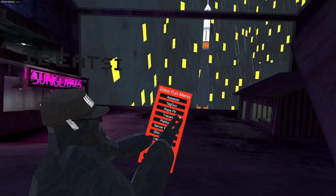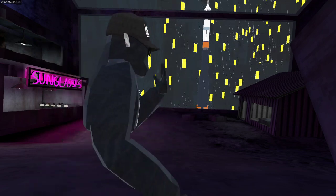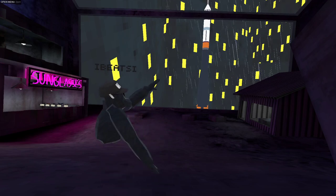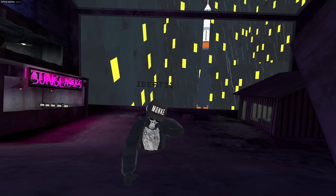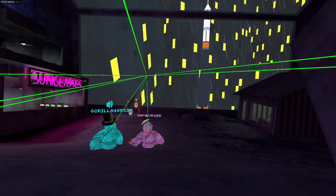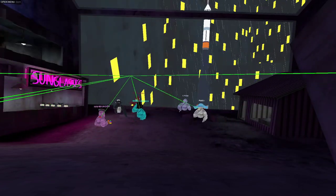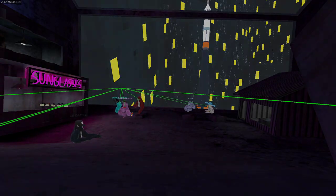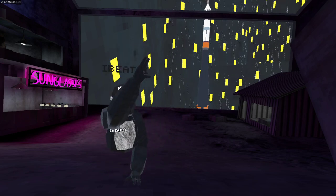Then there's tracers. The tracers are like something — it shows tracers not on your hand but on the screen, tracking other players. As you can see, the tracer is not on the hand, it's on the screen. It's really well done — that's what it does.